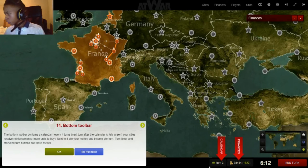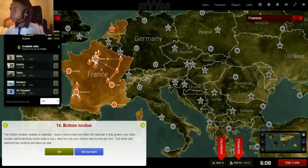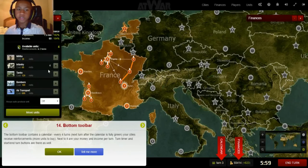The bottom bar is the calendar. All you need to know about the calendar is that, other than in scenarios where turn-based events happen and someone will get units on a certain turn, every 4 turns you gain reinforcements. So on turn 5 you'll gain reinforcements for your city, then on turn 8 to 9, on turn 12 to 13, and so on.